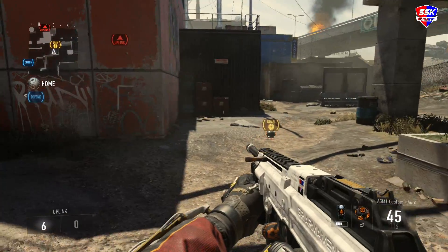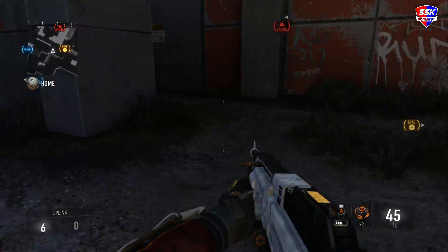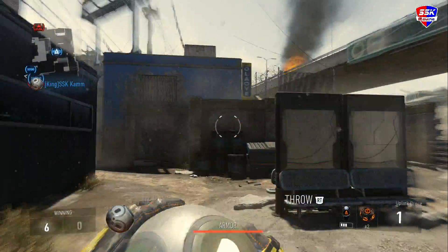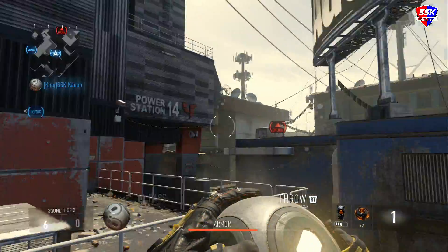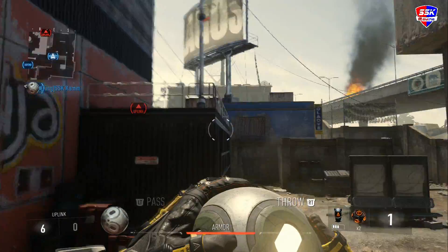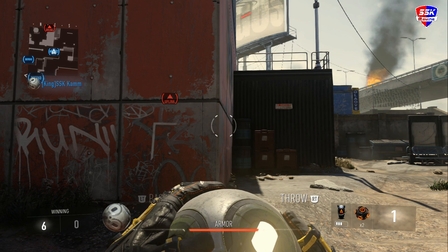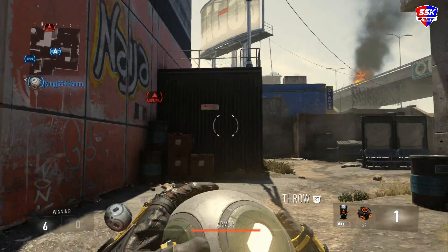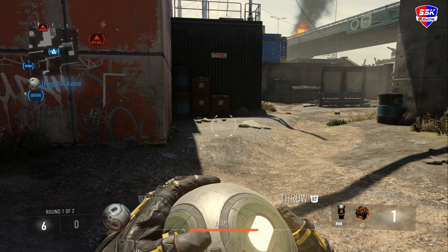Set up with your team - go into a private match or public match and set up ball-running strats. Figure out where you want each person positioned with their roles. For example, if you have a person that can stay alive in their base, you can pass it up top blue, get back in position with a person covering your back, and keep doing that over and over to get 10 points easily. Learn ball-running strats and setups - learn how to get into their base and how to stop them when they get into yours.